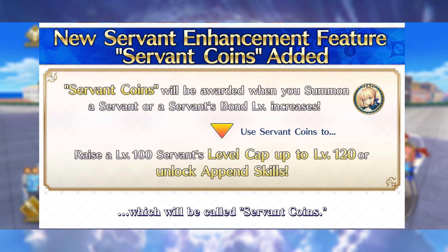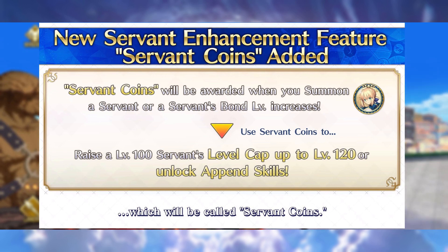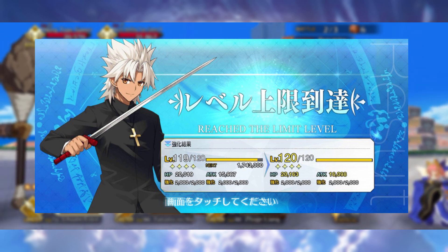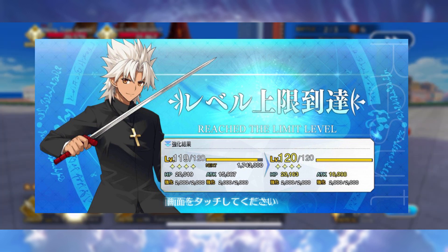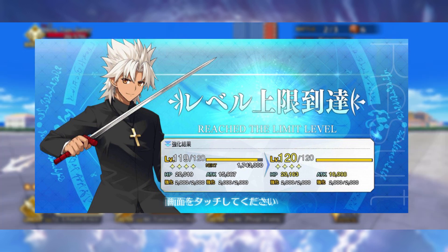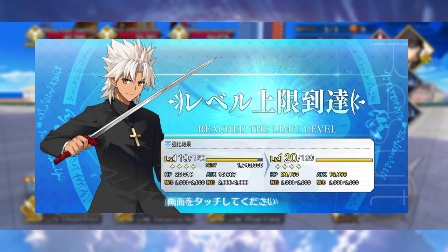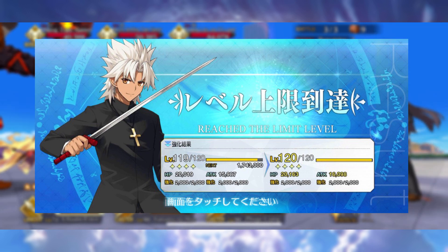Servant Coins are used in a couple of different ways. First, to increase a Servant's append skills, which are new additional skills every character is going to get, and also to level Servants beyond level 100 all the way to level 120. Fair warning — getting a Servant from level 100 to level 101 is basically the EXP equivalent of leveling a Servant all the way to level 100. So the EXP sinks are very, very heavy, and I personally do not recommend getting a Servant to level 120 for gameplay reasons. Level them to 120 only if you really like that character, but it's absolutely not necessary for the vast majority of players.